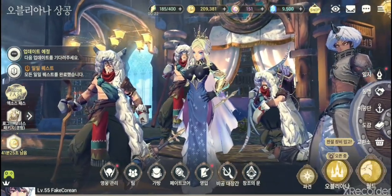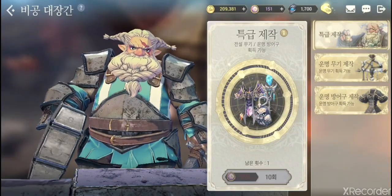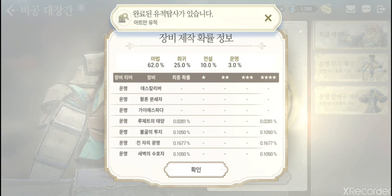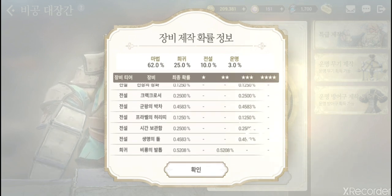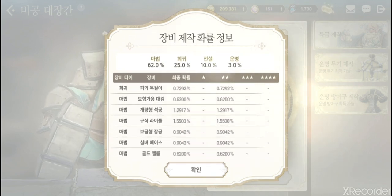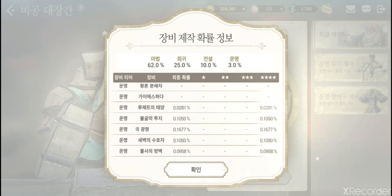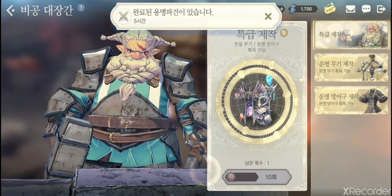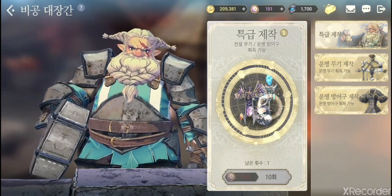Starting with the gear gacha — this is actually not really worth it, but I'll go over it anyway. You can get gold weapons, gold armor, and gold earrings, but you only have a three percent chance per roll. So for every hundred rolls you'll get maybe three pieces of gold. You need to buy ten rolls, which is about 7,000 zes — not really worth it.